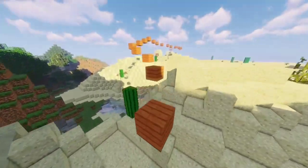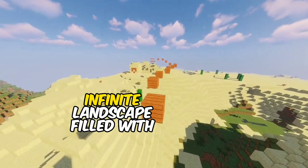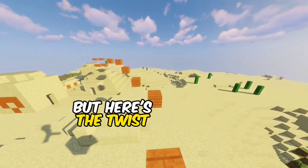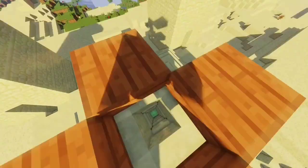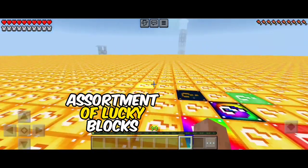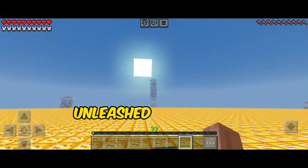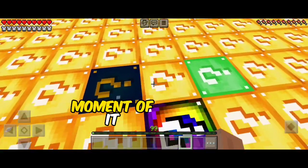Welcome back to the channel, folks. Today we're diving into a world of endless possibilities in a flat, infinite landscape filled with Lucky Blocks galore. But here's the twist — it's a Lucky Block extravaganza where anything can happen. As soon as you step into this world, you'll be surrounded by a crazy assortment of Lucky Blocks, each one with its own surprise waiting to be unleashed. It's a gaming adventure like no other, and you won't want to miss a moment of it.